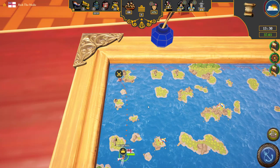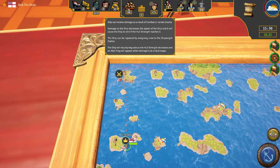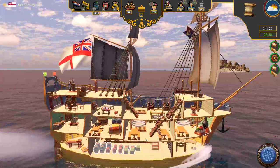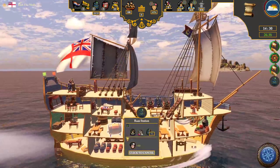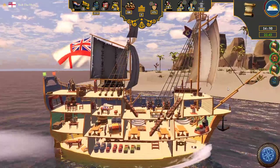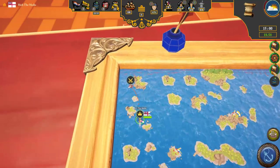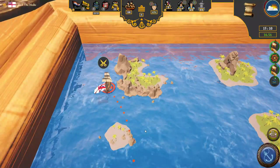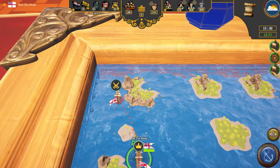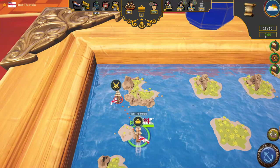We have ship durability up here at 100 — we can repair that ourselves. Crew morale is, well, everybody gets some rum so they can feel better about themselves. We'll sail over here to escort this merchantman against the ravages of pirates, the French, the Dutch, or whatever.